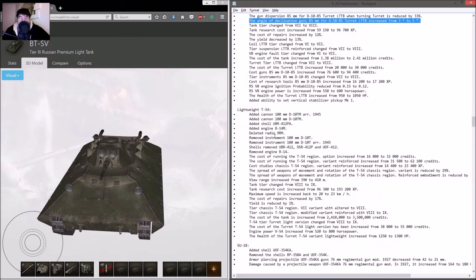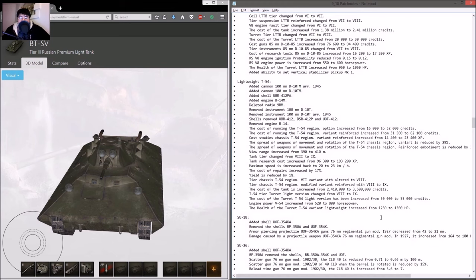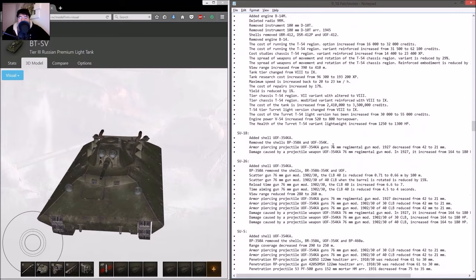The T-54 Lightweight had its engine changed — engine power increased from 520 to 800. View range increased; it's at tier 9 now. Reverse speed increased. More credit cost, but this will make the T-54 Lightweight a lot faster, becoming more similar to the T-100 light tank.